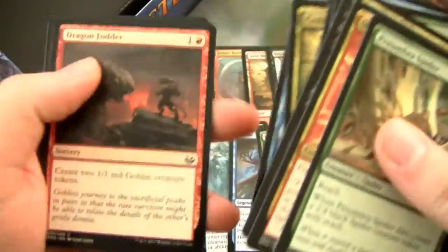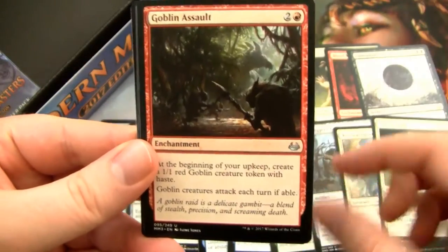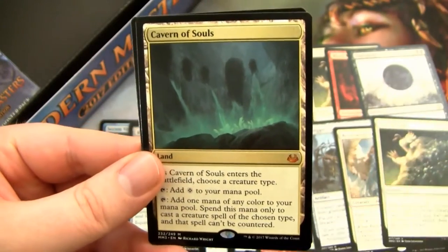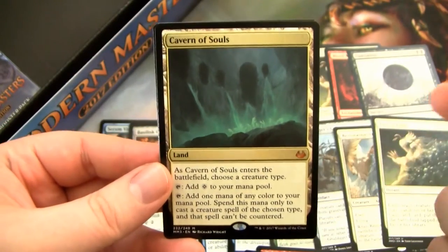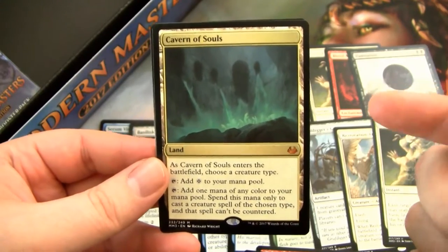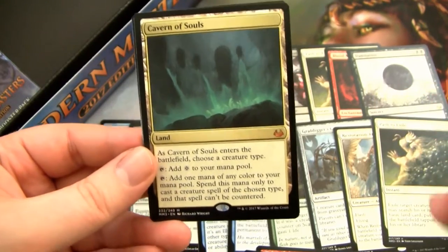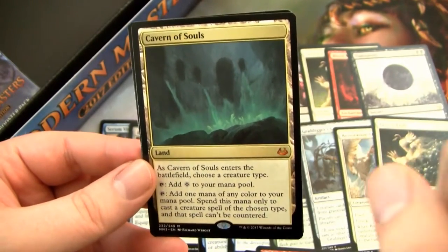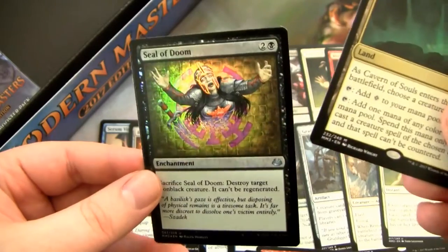Two more packs after this. I'm just counting down, man. I can feel the no-more-fetch-lands. I can feel it in my veins. We got Scalding Tarn! Oh sweet! Okay, and Cathartic Reunion of Souls. So at least we got three Mythics — that's sweet. Cathartic Reunion isn't the worst one. I was really hoping, like, please don't be a Bonfire of the Damned. But I'm happy. I don't actually own one, so that one's pretty cool.